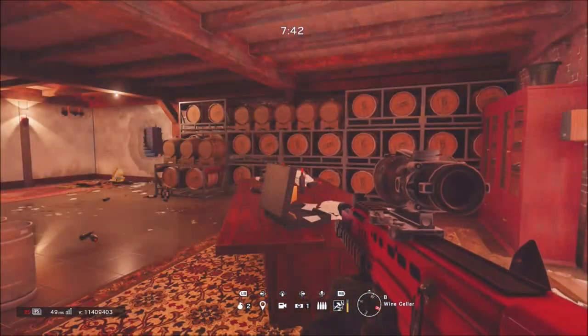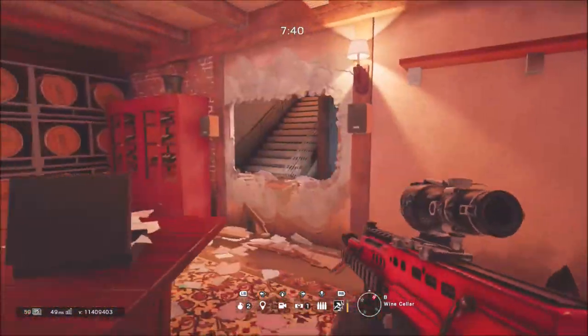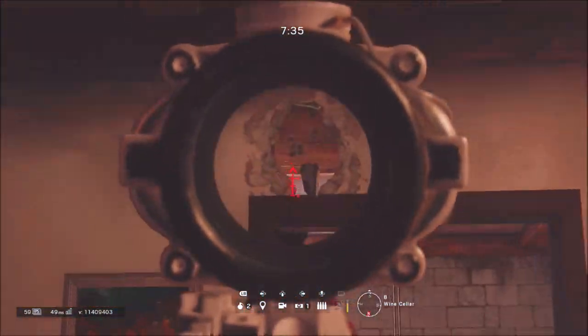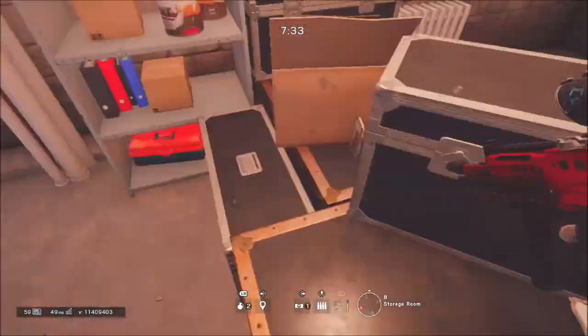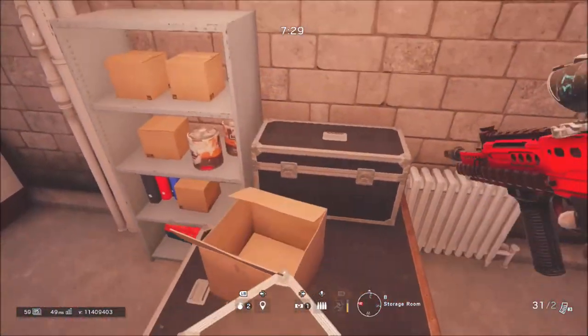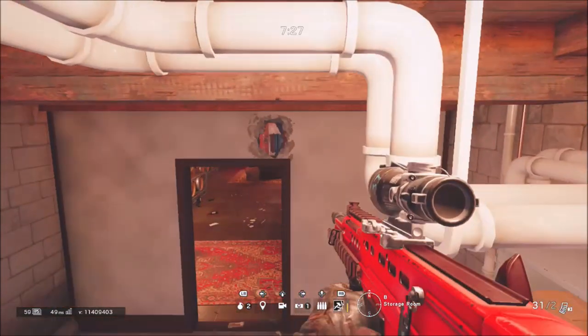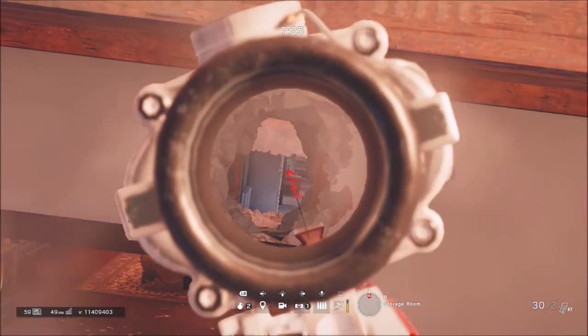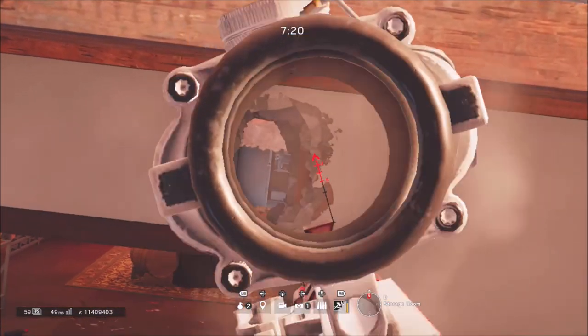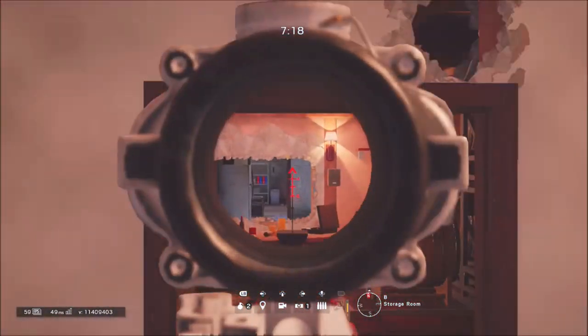Now this next spot is more of a basic one — just throw an impact at this wall if you want. You can shoot it out with a shotgun or whatever you prefer. As you can see, I shot out that piece of wall, and you can see all the way down to the garage over there. I'd recommend barricading it as well.